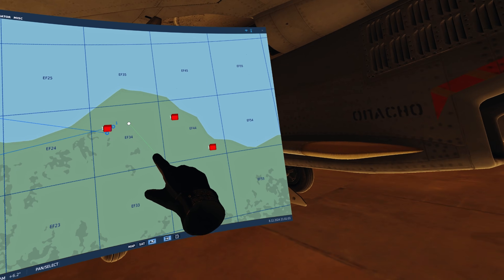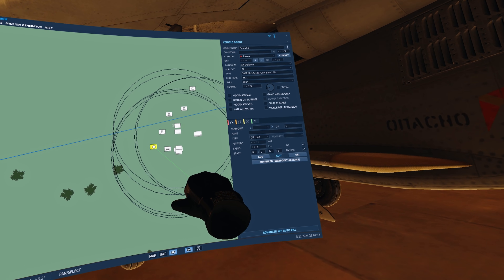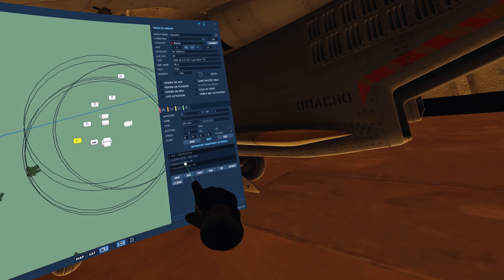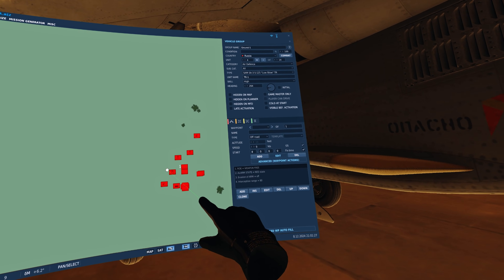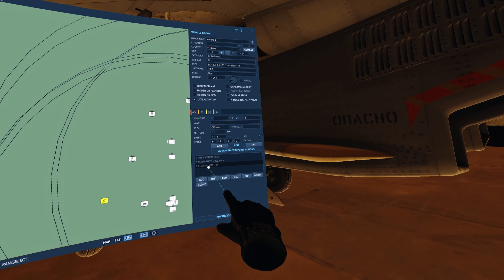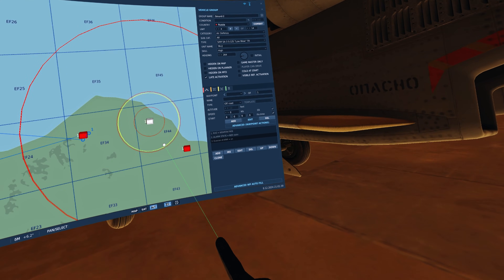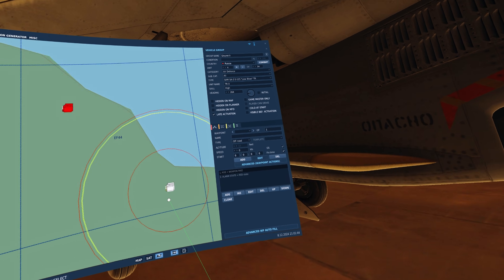The mission consists of four SAM sites, which will spawn sequentially once the track radar is destroyed. The first SAM site has the interception range set to 80%, evasion and arm set to off. The second SAM site is default settings with evasion arm on. The third one is all default settings.